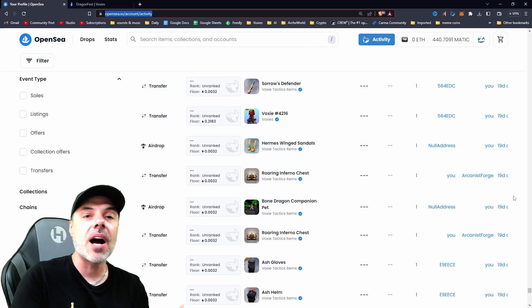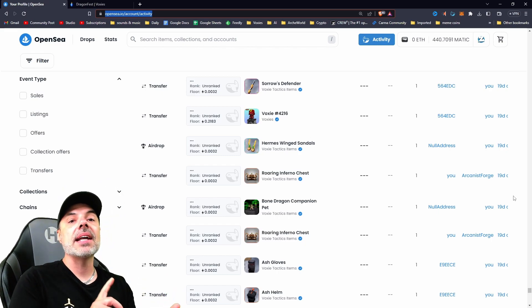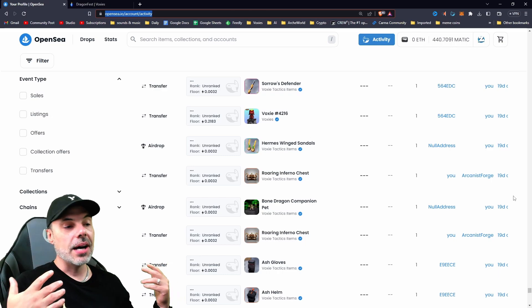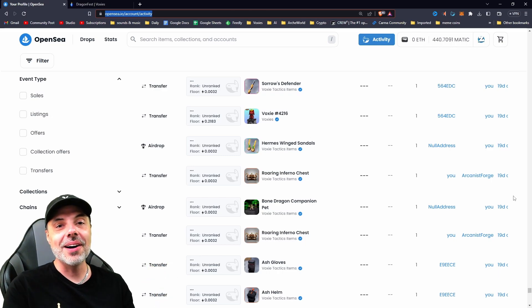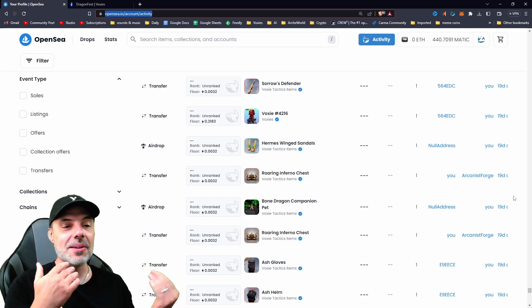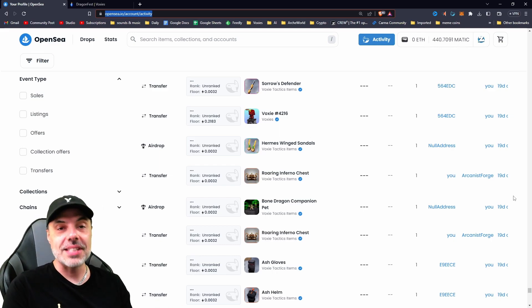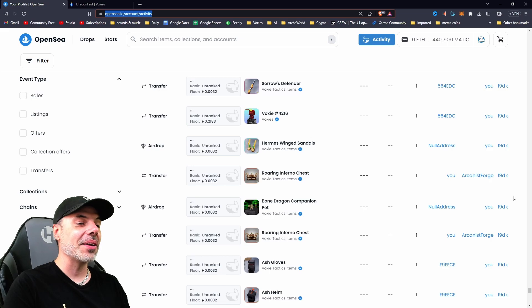I had an Uncommon Samurai and a Common Pirate that both had three movement speed that I had been looking to utilize. So currently, two of my most active scholars are using those Hermes boots on their teams, and they're doing really well with them.